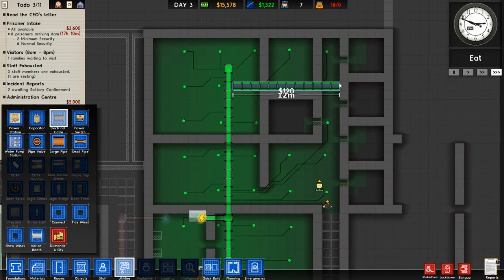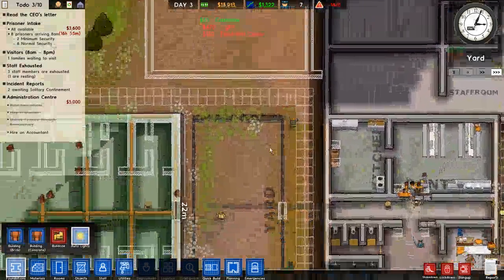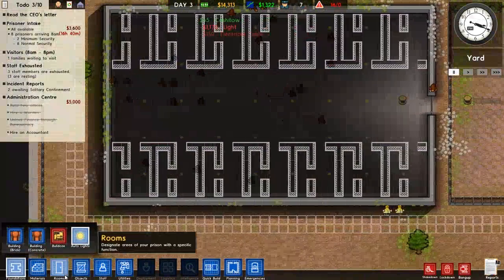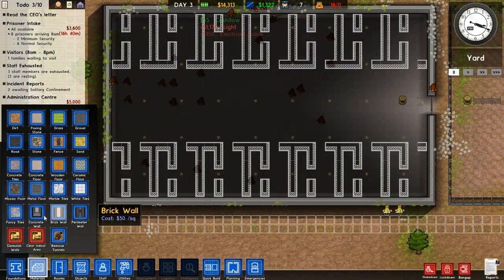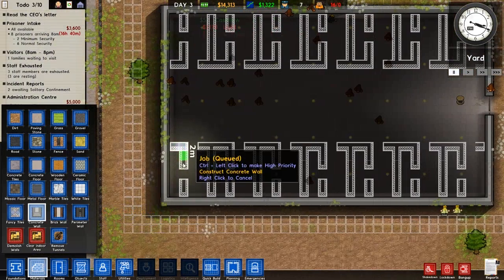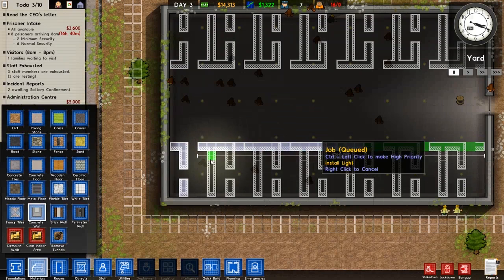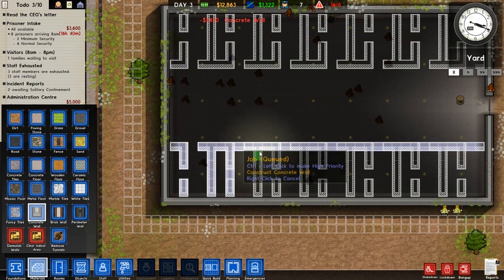Let's pull it down here — there we go. Alright let's go ahead and pause that and then make those walls. Let's do it — do it live.